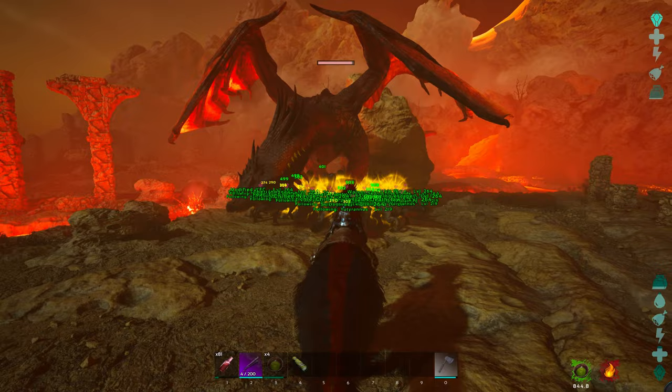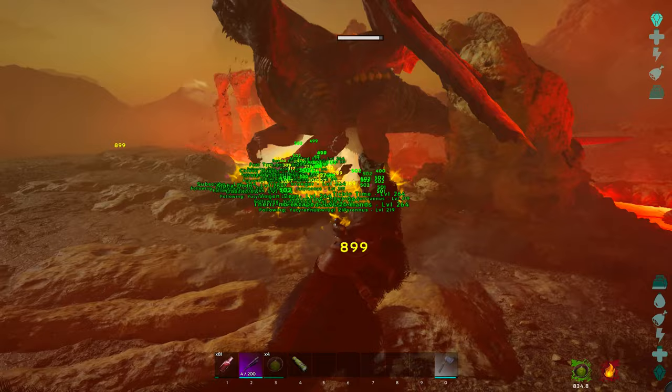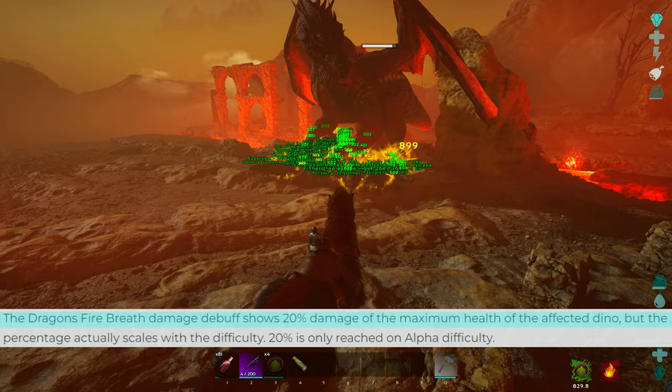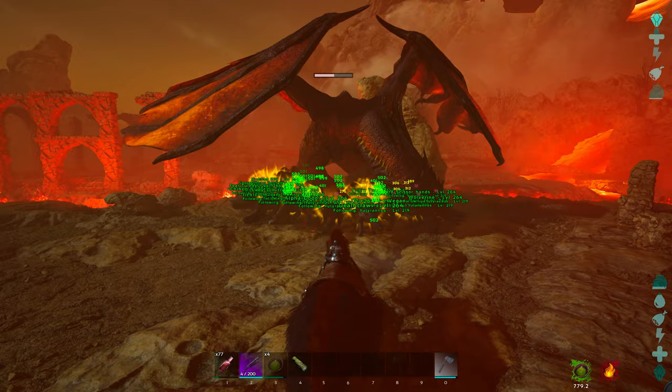The Therizino takes reduced fire damage and they can heal themselves with veggie cakes. The Dragon deals insane amounts of damage with his fireballs — each fireball will deal 20% of the maximum health of the dino. So no matter if you have 5k health or 20k health, it will deal 20% damage a few moments later.